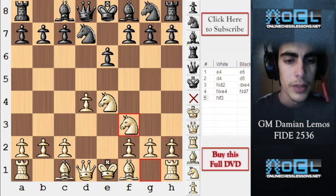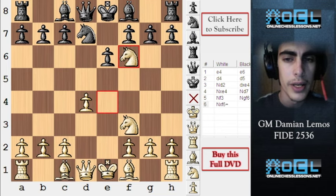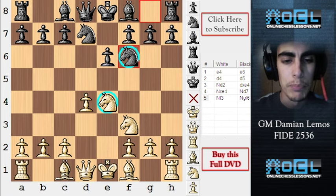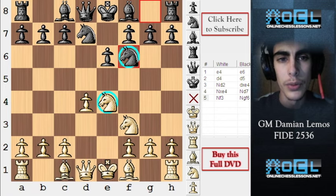We play knight to f3, black plays knight to f6, and here we have to take — I think this is the best option for us. The knight is under attack, and maybe trading some pieces off is not a good idea, because as white we want to get an advantage. Sometimes trading pieces leads to equality.